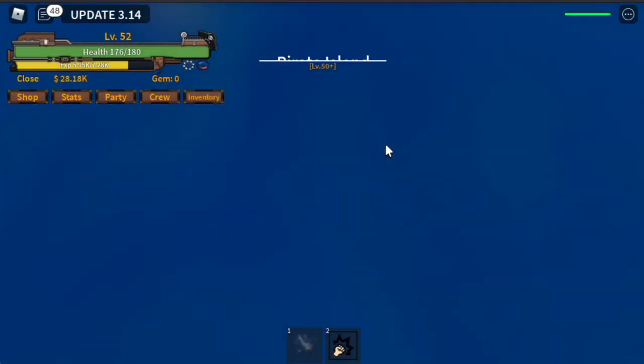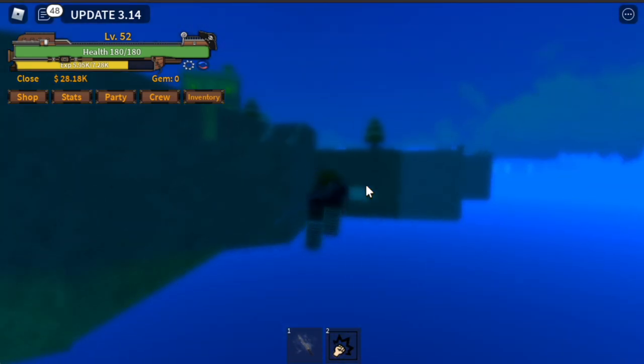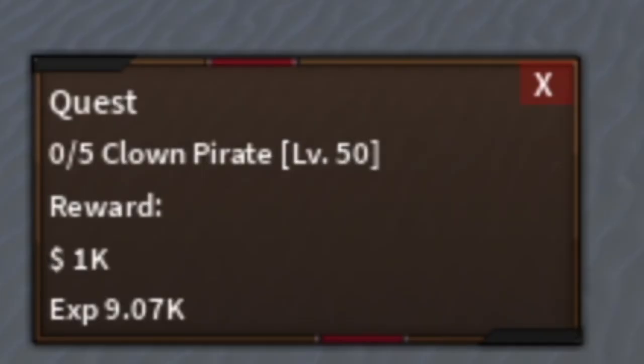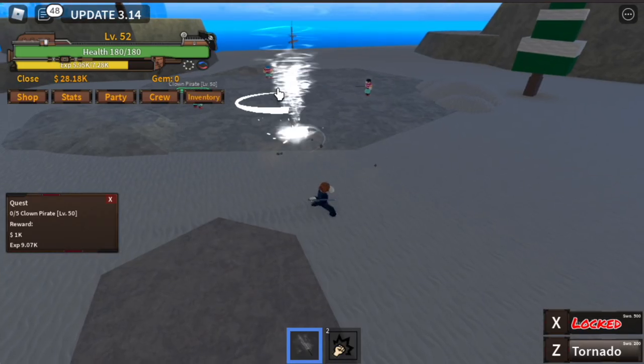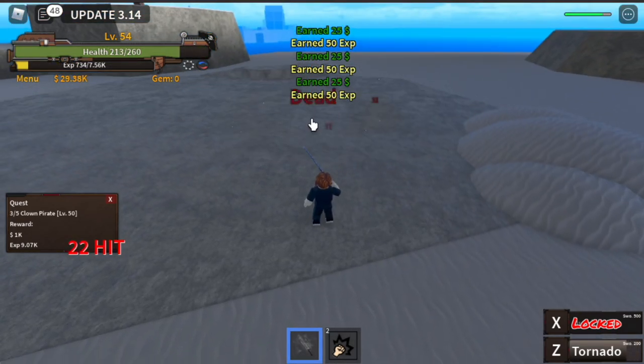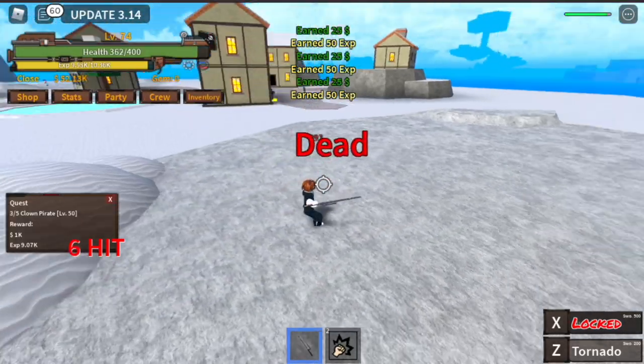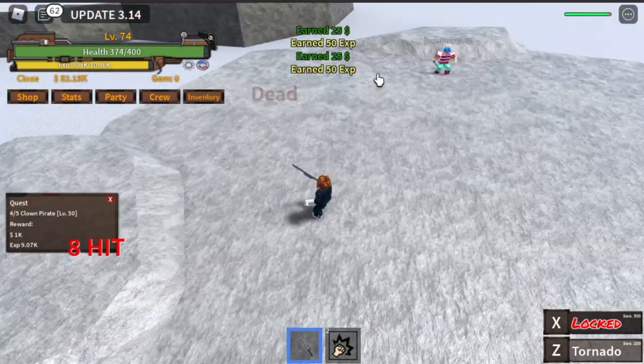Check this out — you can go underwater! Really cool, right? So pirate island is the next island. We're gonna start with the clown pirates. Here we cannot use tornado properly, so I suggest you lure them, use tornado, or just normal-click your enemies. It's very easy.